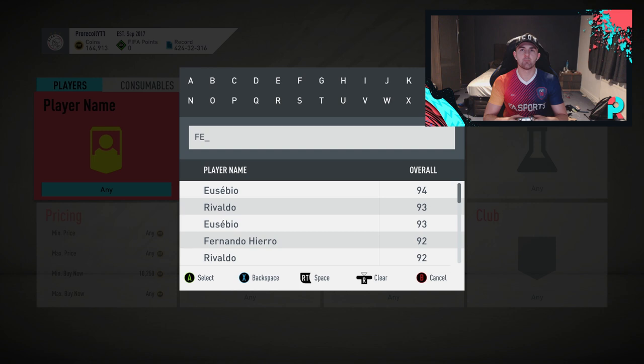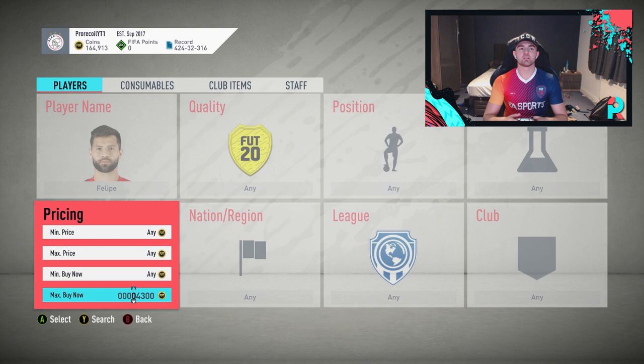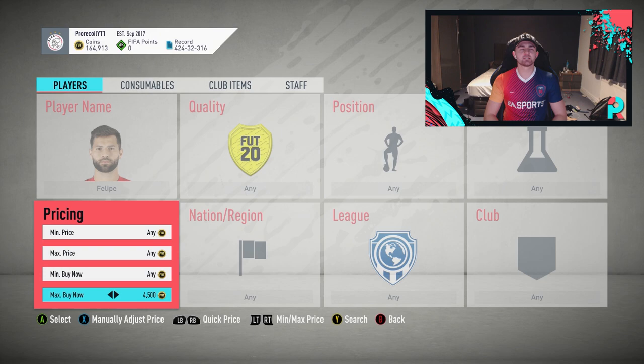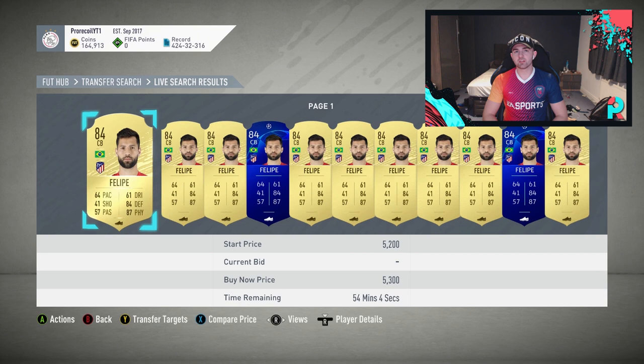So guys, we've got three players here which are really cheap and at the minute they're actually going for a fair amount. The reason I've done three players rather than three separate filters is these three players are all cheap for their rating and they're all selling a lot more right now. Because of the type of SBCs that EA has released — you've got the 84 to 91 SBC with a rating requirement, you've also got the Sanchez SBC once again with a rating requirement — a lot of these players will be used in those SBCs quite often.